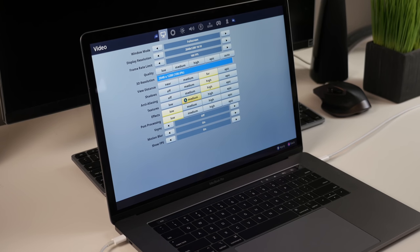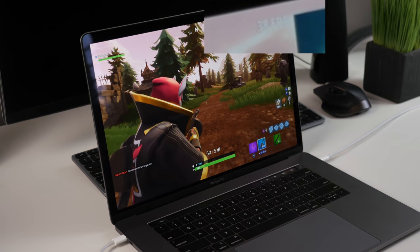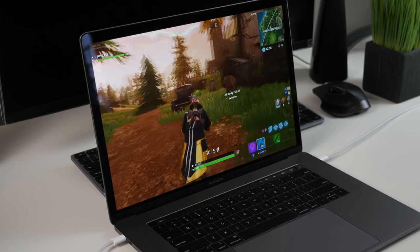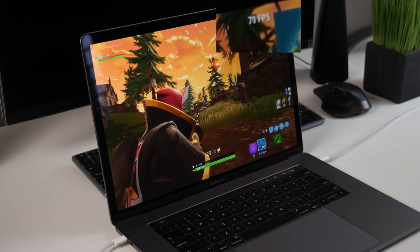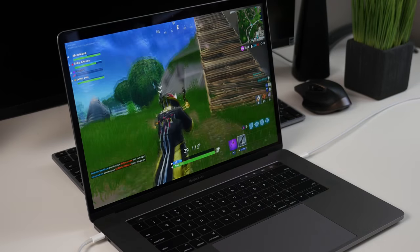I started to play around the settings a bit to get the best possible frame rates. At high settings I found that the frame rates hover around the high 30s to 40. This is definitely playable but we want to shoot for frame rates around 60 to get smoother gameplay. After adjusting all the settings to medium and turning post processing to low, we were able to achieve 60 to 70 frames per second on average. I was pretty impressed by the frame rates.